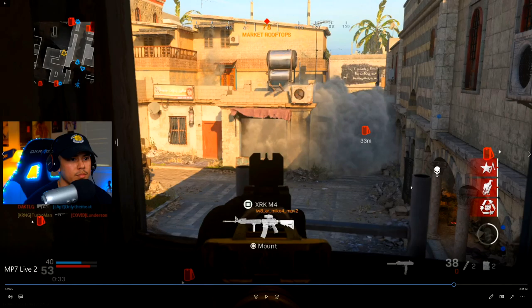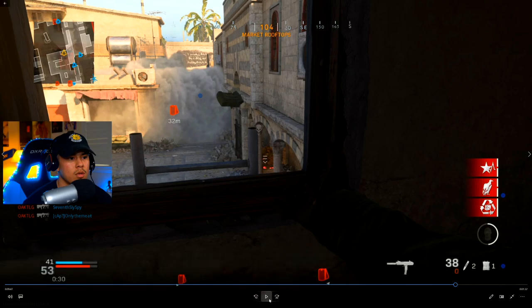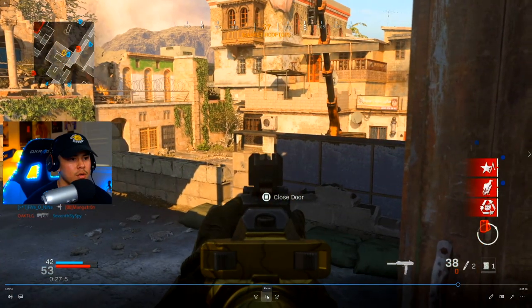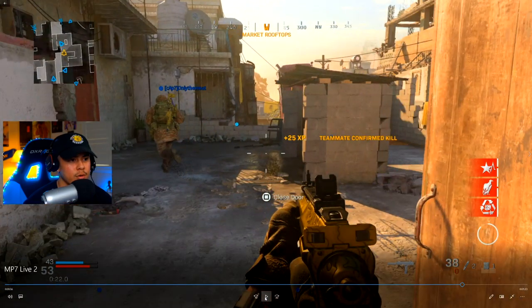Let me pause it right here. Look at where my teammates are now — they're on this side watching this area. What I'm doing is covering more ground and watching a different area, which is why I'm propped up here with my main focus in that direction. I do see someone down there — I don't have the angle, but I pull out the C4 to get the easy kill. You've got to utilize your smarts and use your equipment to your advantage.